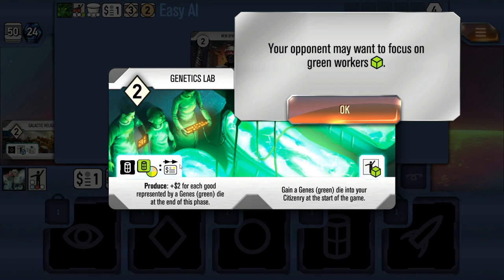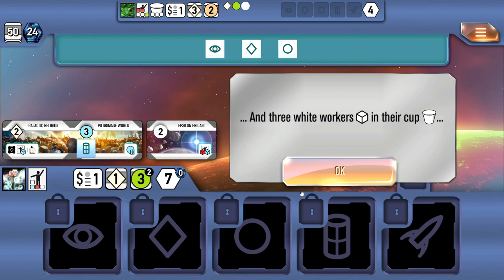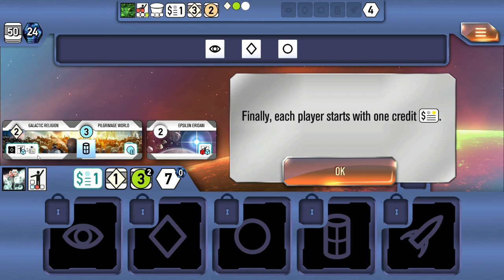Each player starts with two white workers. The dice are called workers, and the citizenry is the available pool of workers you draw from to put in your cup that you roll. There are three white workers in the cup to begin. Any workers that the starting faction and world provide are also included — in the citizenry box there's a blue and red die. You also start with one credit.